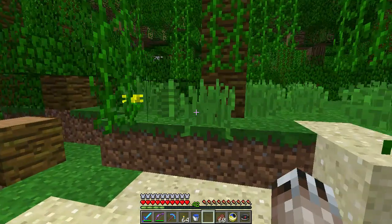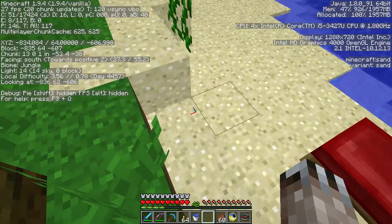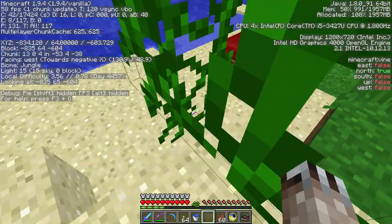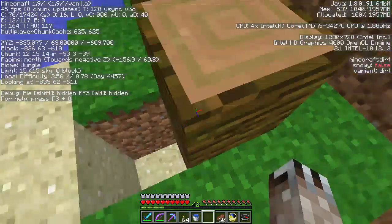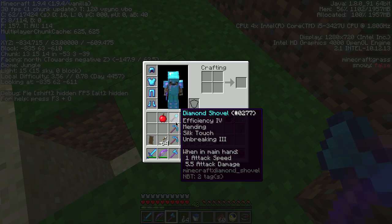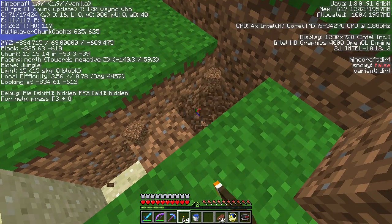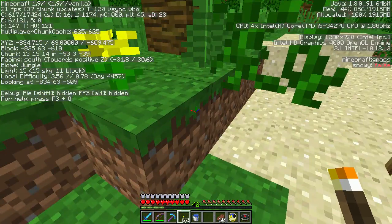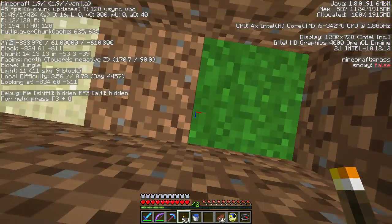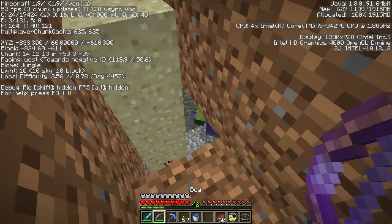I'm going to leave this bed right here and we're going to dig down at minus 829, minus 603. Now we're going to dig down here — looking for the telltale stone bricks. Let's put down some torches so we don't get too many beasties spawning around. Look — a cave, and I see a zombie.